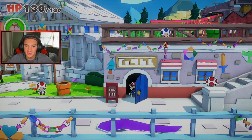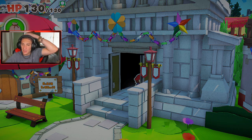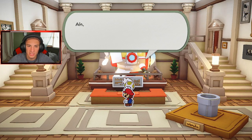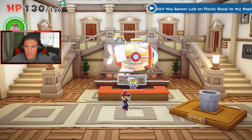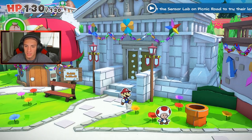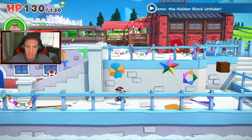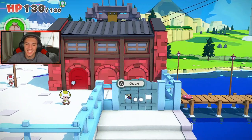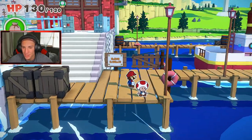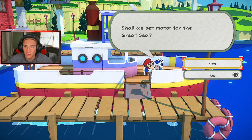We can head back to the museum now and find that Captain Toad. I think we just gotta talk to the museum guy — yo, what's good? He says Mario, we have some new pieces on display, please view them at your leisure. Hmm, never mind. Maybe we gotta go to the boat first. He did say to meet him at the great sea — let's go find him. Let's head over here. The Toadtown jams just rock. Over here at the great sea — hey toad, how you doing? Shall we set motor for the great sea?